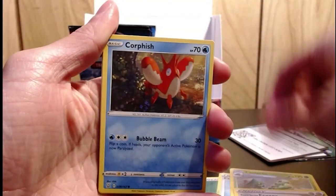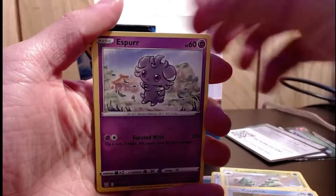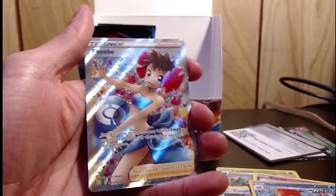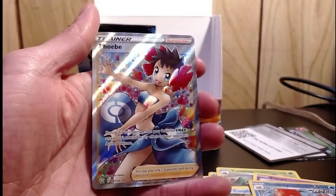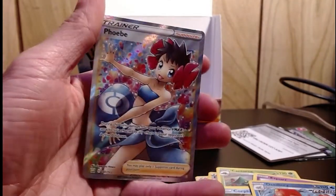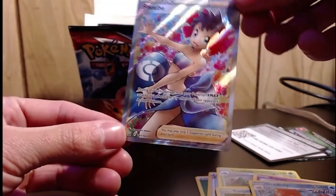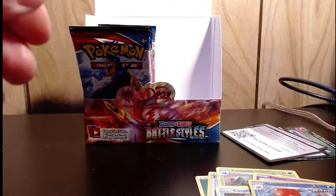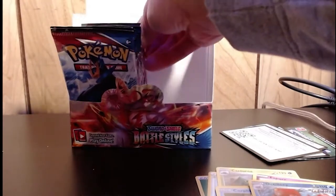Energy, Corphish, Slowpoke, Timber, Espurr. I like the buzz — whoa, a little full art Phoebe! Beautiful card, very beautiful. It might make me act up — just kidding, too far! Very nice looking card though.